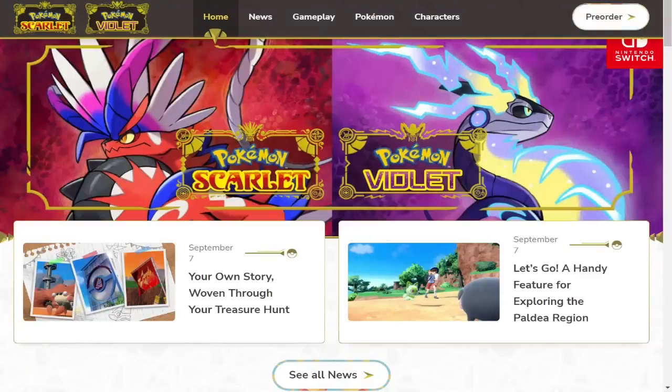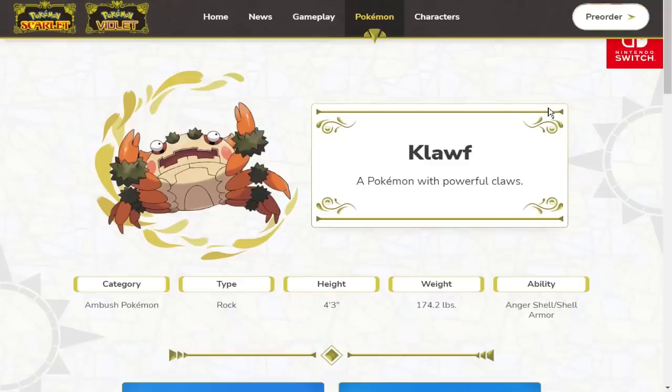Today some more official news dropped for Pokemon Scarlet and Violet — three new Pokemon revealed as well as some cool information about the game. Let's jump right into the new Pokemon. Klawf is probably one of the more exciting ones — it's a pure rock type and it's a crab. It has the ability Anger Shell and Shell Armor. Shell Armor prevents you from being crit, but what does Anger Shell do?